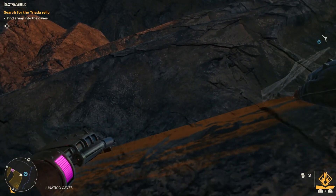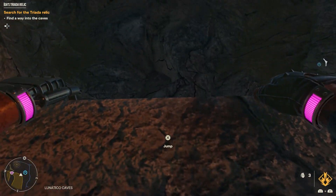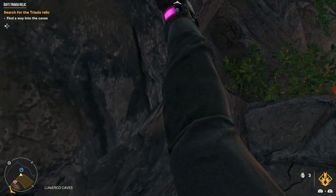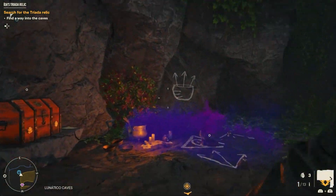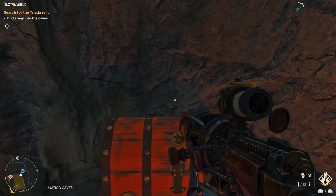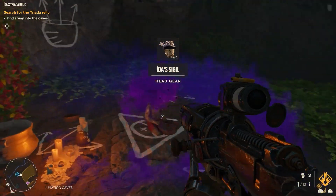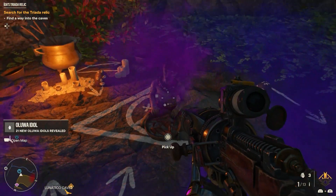Jump. Jump. When you can jump, jump. Once you are up here, jump across the ledge over this way and you'll get your first relic. There are three total. I will link the full thing in the description if you want to get more, but don't forget your chest. More importantly, don't forget the relic. Pick it up. There you go.